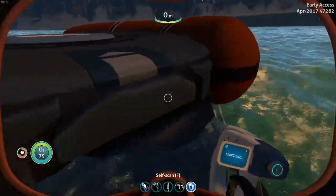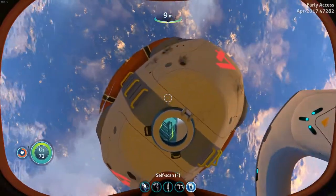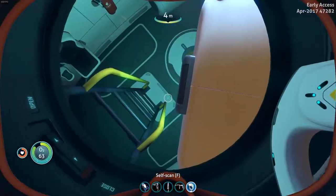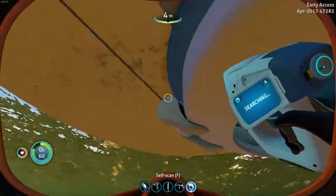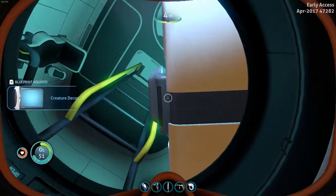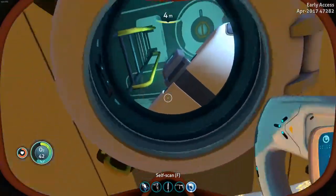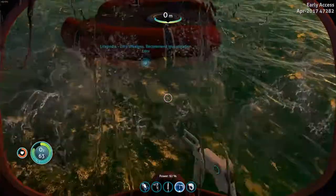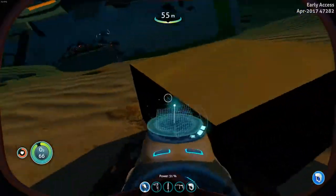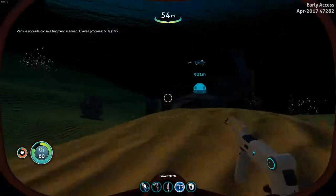Oh hang on, can I jump out? I swear I saw something I could click — oh there it was again. Where are you? Oh hang on, there it was again — there we go. I opened up a bin inside there. Oh gosh, and it's becoming nighttime which is increasingly not good. Oh — vehicle upgrade console fragment! Let's scan that. Oh, I need another — I bet that's what I came over here for.